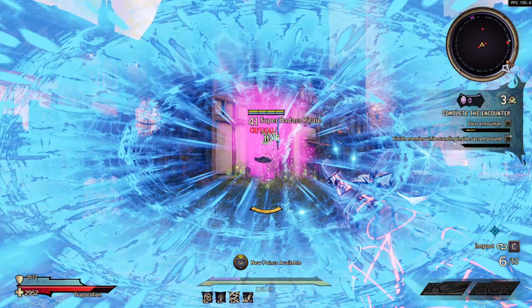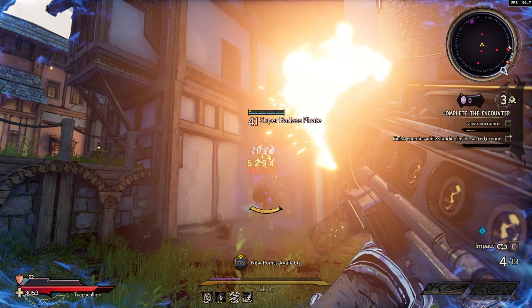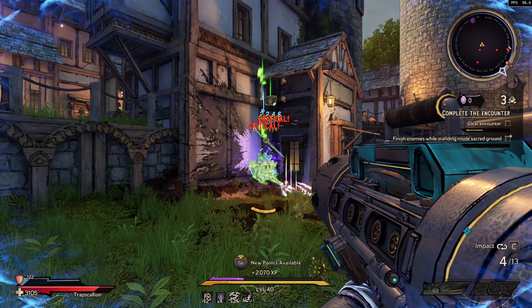What's going on guys, it is Insanity here and welcome to today's video. We're going to be going over the Cannonballer rocket launcher in Tiny Tina's Wonderlands. This rocket launcher is literally just a cannon — it shoots cannonballs and does high damage, that's honestly it.